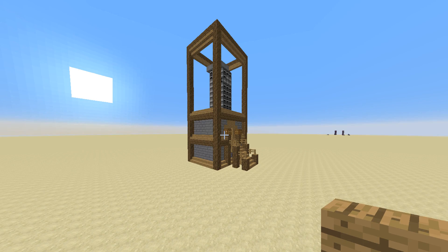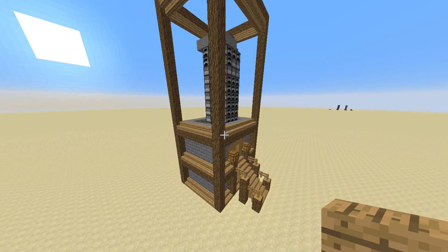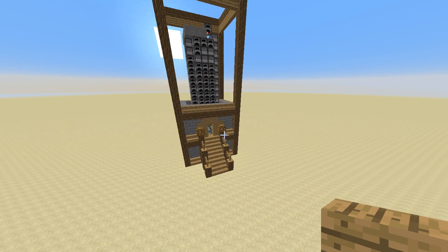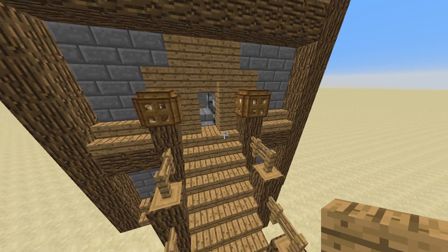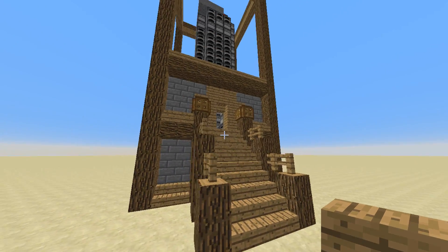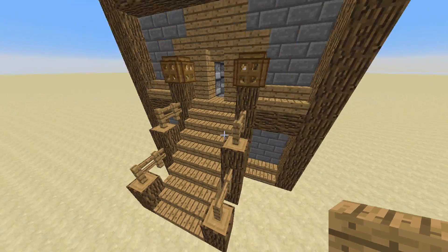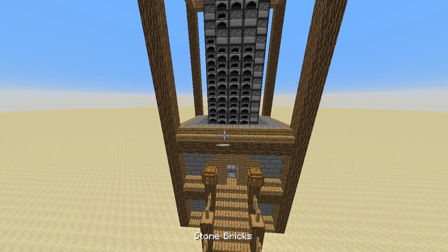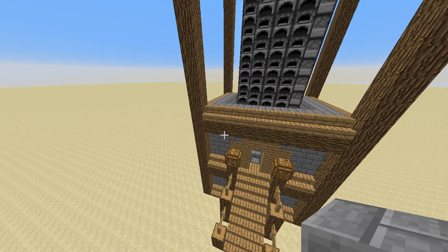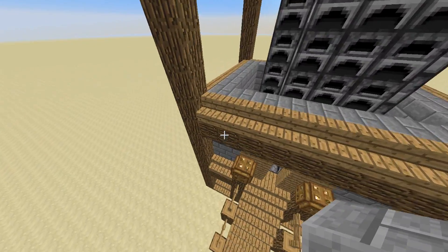We've created a start to a pretty decent tower. We've got a nice entrance that is lit up with a bit of glowstone surrounded by trapdoors — they always look really quite nice. The steps up to that ground floor are lined with oak and fencing, and I think it's looking quite nice. All we need to do now is just finish off getting up to the top, then get the ridging around and then we can do something on the roof. Let's get on with that right now.